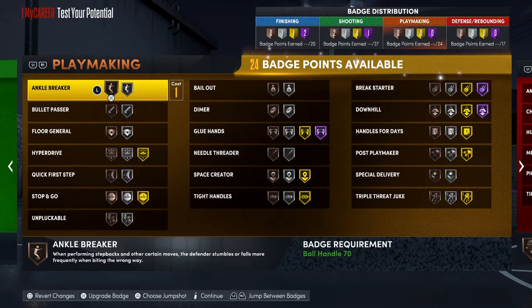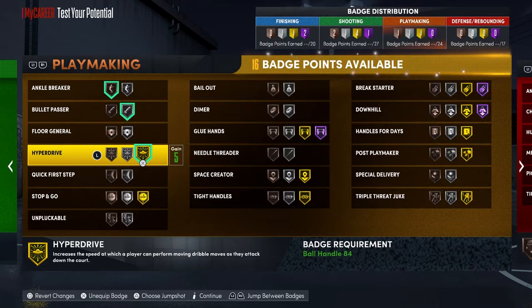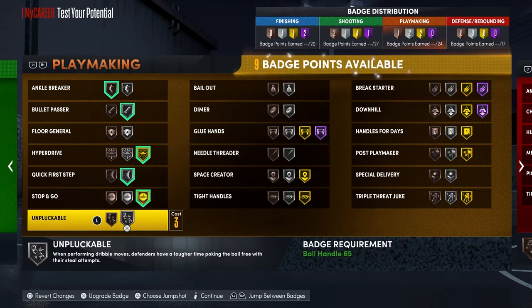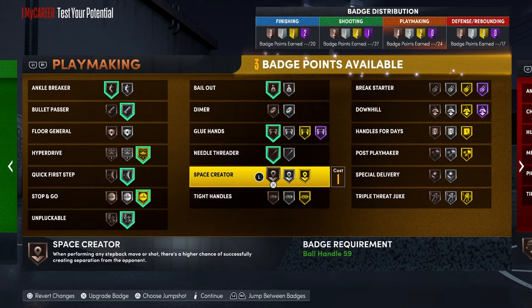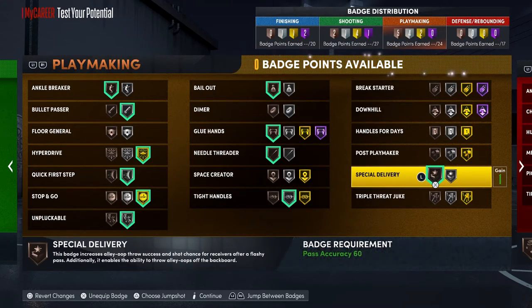For playmaking badges you actually have the most freedom. I have ankle breaker on bronze, bullet passer on silver, hyperdrive on gold — my favorite badge, it lets you do moves quicker going downhill toward the rim. Quick first step on silver, stop and go on gold — that's a really good badge too. Unpluckable on silver — steals are so easy in this game, you have to use it. Bailout is on bronze, glue hands on bronze, needle threader on bronze, tight handles on silver, and special delivery on bronze. If you're a flashy player you need special delivery — that's how you throw lobs off the backboard and bounce alleys to your teammates.